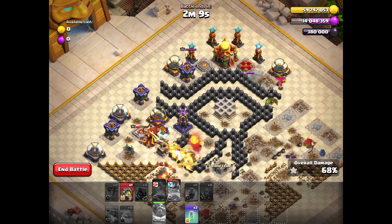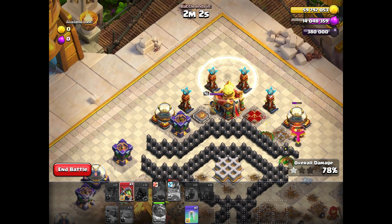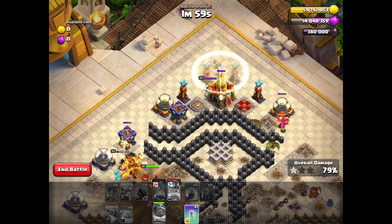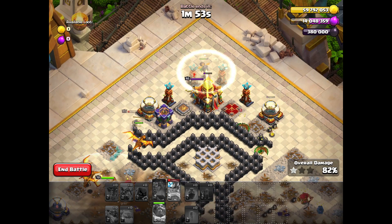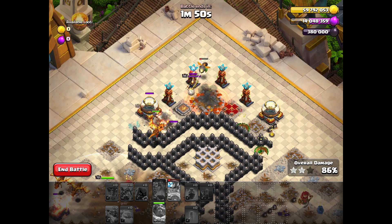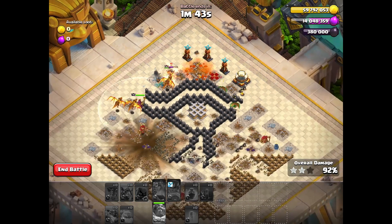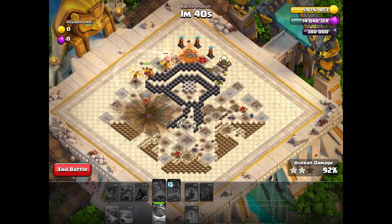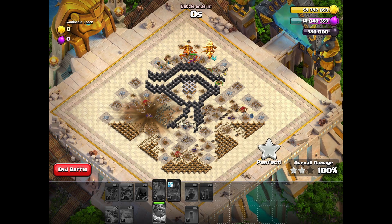Our royal champion has lots of HP and can take down more buildings, but she didn't kill the enemy queen — our queen actually switched towards the top of the base and killed her. We also use our grand warden ability with the fireball. Now it's time to take down the town hall with our Inferno Dragon — first invisibility spell, then the second one, and the town hall is destroyed. Super dragons clear the bottom of the base and we hit a three star. The key difference between methods is whether we send our royal champion before or after the invisibility goes off.